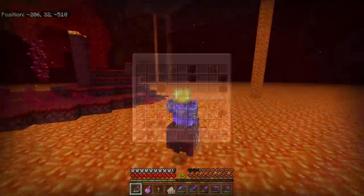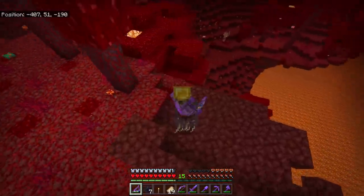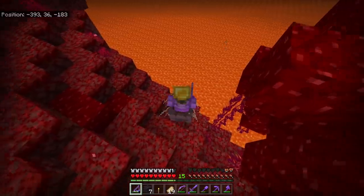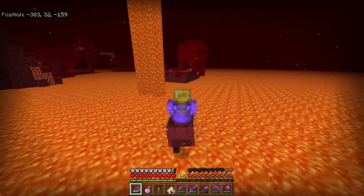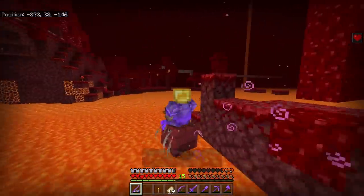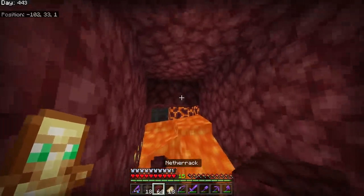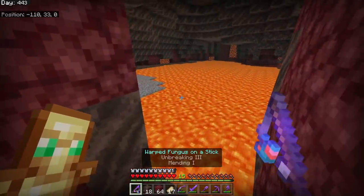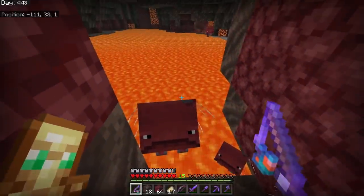That whole bastion remnants was terrible - no end portal frames. Still on the hunt for another fortress. I decided to go a bit higher on the strider, around y96 - probably not the best, but I was determined to keep this Mr. Shivers II alive. He's only got two hearts left and has taken quite a beating. I see a small lava pool and think - do striders float in lava like mobs float up water? I sipped a fire resistance potion and tried it - it kind of worked, but I wanted to go down, not up.